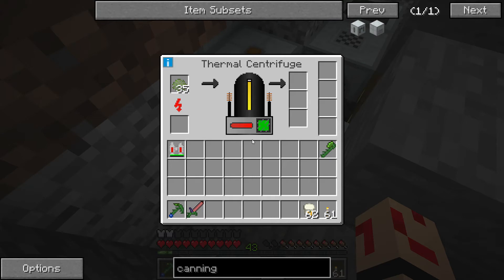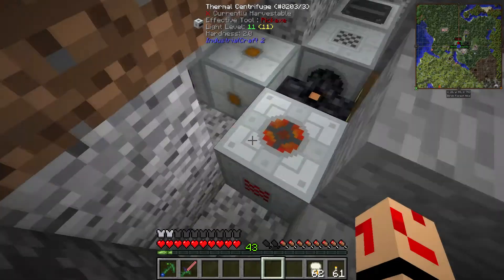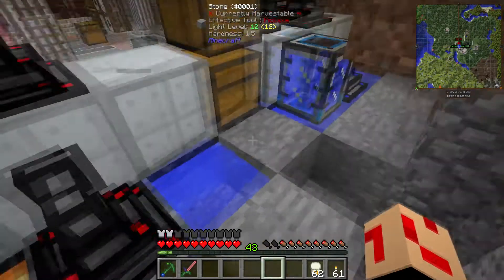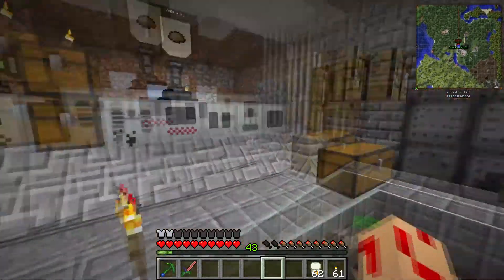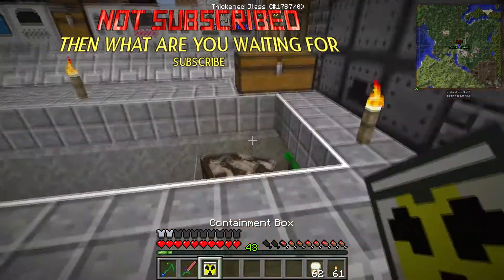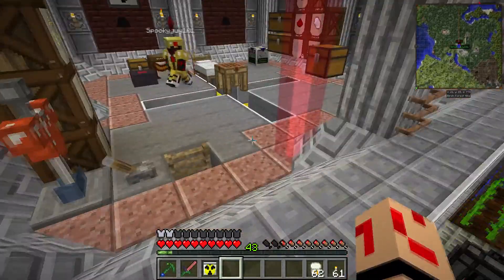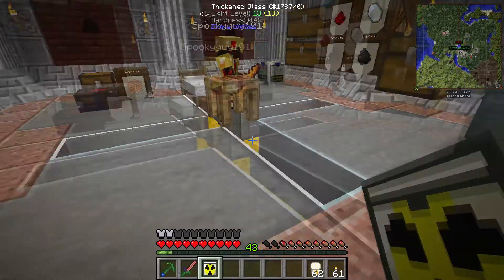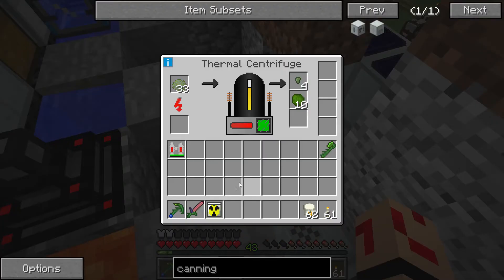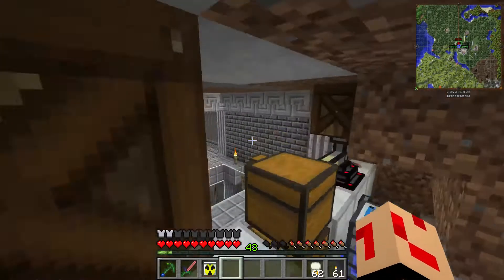The thermal centrifuge is about to complete one operation. We are now producing Uranium 238 and 235. This is going to take a while to process. Thanks to the hazmat suit we don't get irradiated if we take any of this out. We have a storage box here - it's a handheld containment box so you don't irradiate yourself if you're not in a hazmat suit. Probably so you can switch out into your jetpack, fly there quickly before getting irradiated to death. This is made from lead casings, not too expensive.